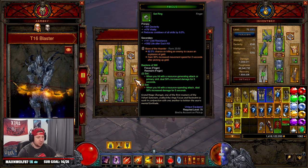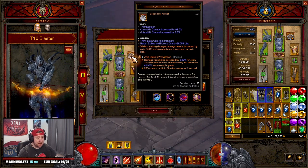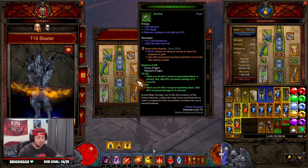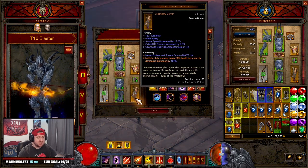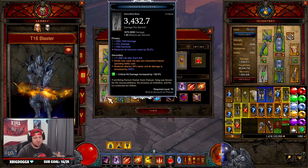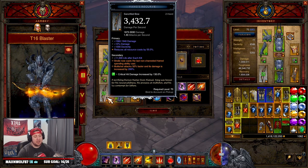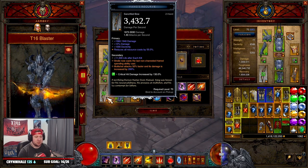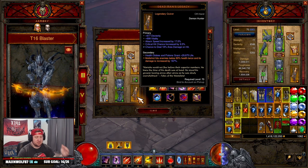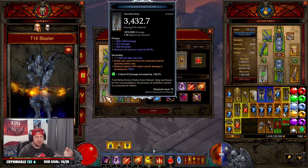Our legendary gems are Boon of the Hoarder, Taeguk, and Zei's Stone of Vengeance — pretty standard for most T16 builds and they work really well on multi-shot. Of course you need Dead Man's Legacy, which hits enemies below 60% health twice — that's crazy. And Yang's Recurve is essential: the build does not work without it. Yang's makes multi-shot attack 50% faster and deals increased damage. For the Angelic Crucible sanctified power, put it on whichever piece is hardest to get. I put mine on Yang's Recurve for the strafe ability, but Dead Man's Legacy works too.